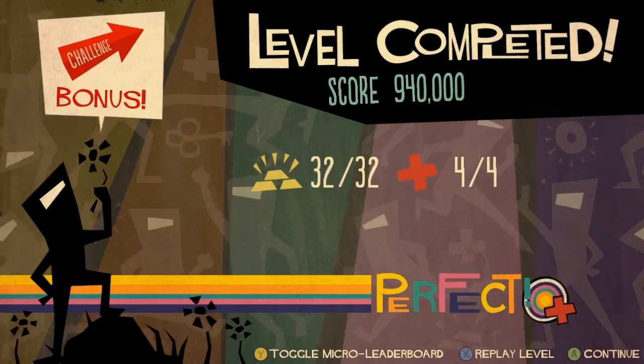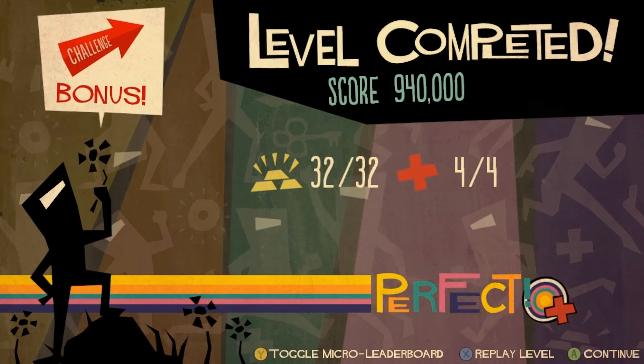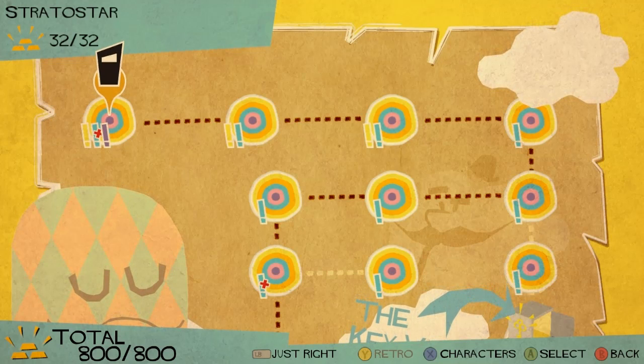You want to get the highest score possible, of course, because you're competing with all your friends on the leaderboard. I skipped the checkpoint, got the bullseye, got all the gold bars, got all the plus cross things — that was pretty much an absolutely perfect run of the middle difficulty level of the first level. The only thing I could have done better is more dancing, but you don't actually unlock dancing until the second world. You'll also notice that the exclamation point in turquoise now has a little X over it, meaning I got a bullseye.